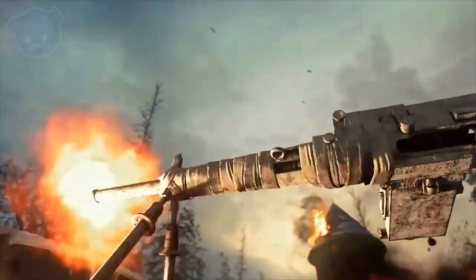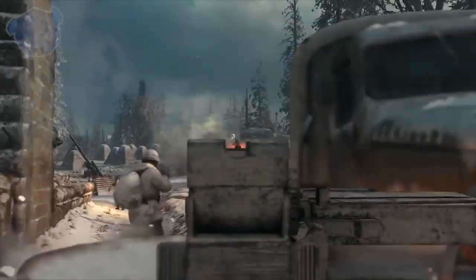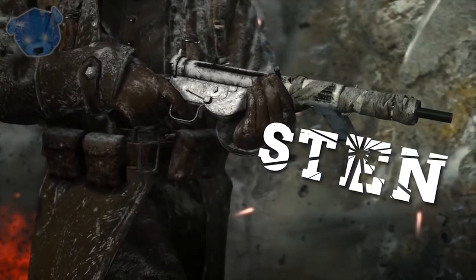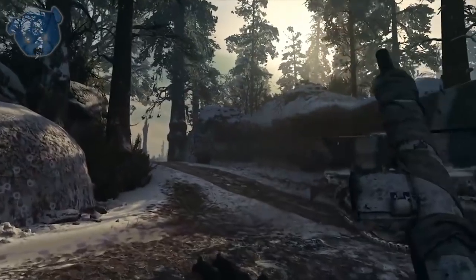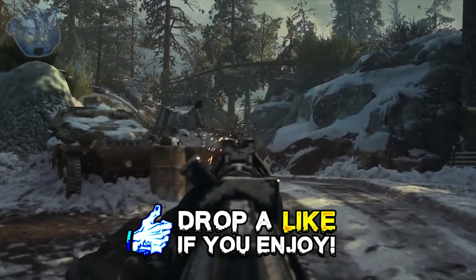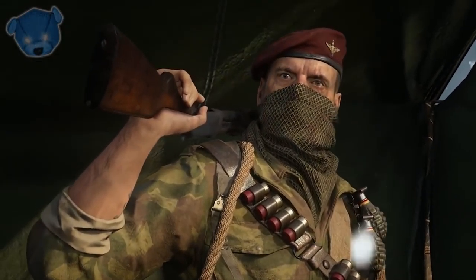Here are the five new weapons coming with the Winter Siege event: the GPMG LMG, the Sten SMG, the Gewehr 43 assault rifle, the trench knife, and the ice pick. These weapons you'll be able to find in the Winter Siege supply drops.